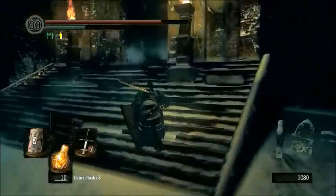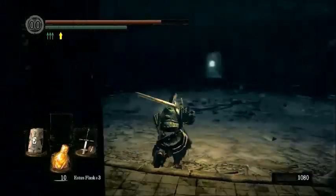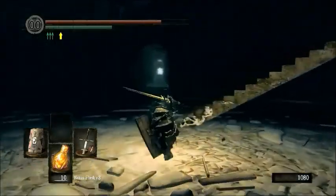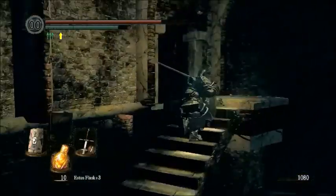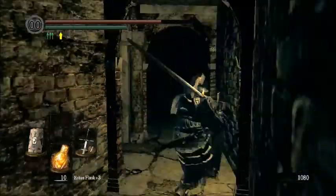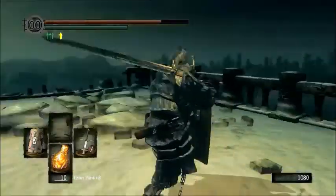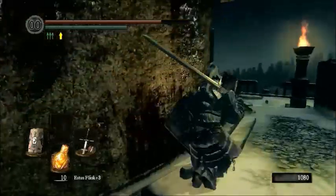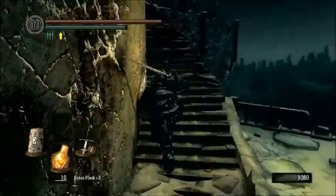And there's just no good stopping point to cut the video in half. So let's just go ahead and run up here. But first, let's go grab an item - the Red Sign Soapstone. If you remember, the White Sign Soapstone lets you place a summon sign that allows you to be summoned into other players' worlds - by their discretion of course - to help with a boss. The Red Sign Soapstone lets you be summoned into their worlds to duel them.